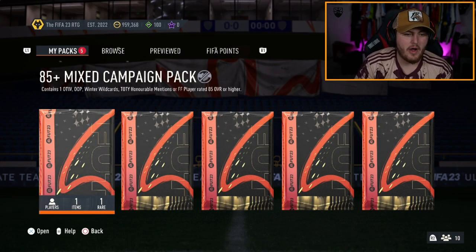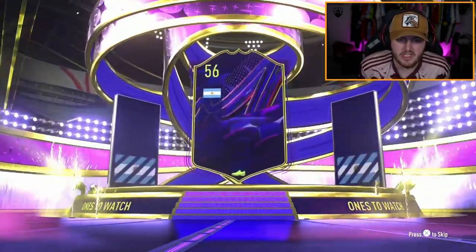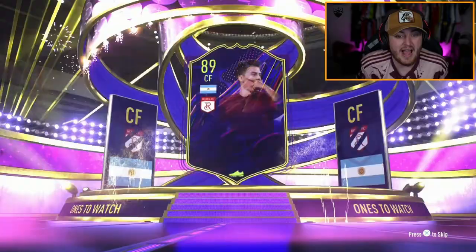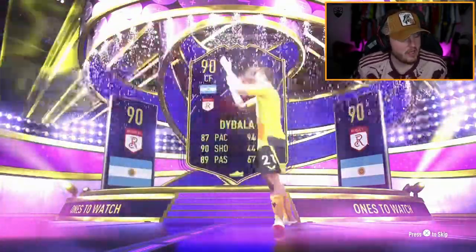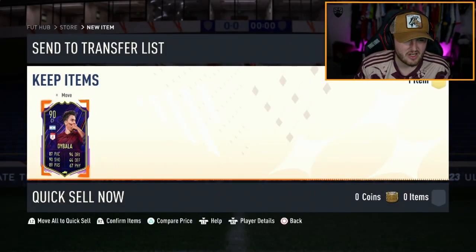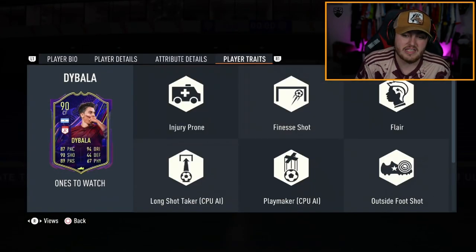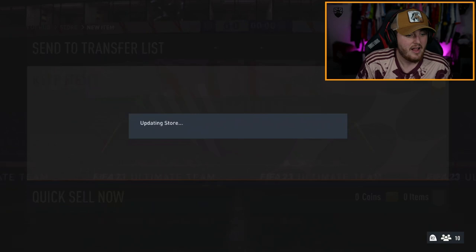We have five now for AJ — the FIFA 23 RT Jesus club name. Let's see if he gets something good. We have a ones to watch first of all — Argentina centre forward. That is not bad. The ball is solid. He is very good this season for Roma. Weirdly enough, he has like a 12 million euro release clause for a player this good. That's crazy. He's been very good so far this season and I think he'll continue to get upgrades. That's a nice card — good start.